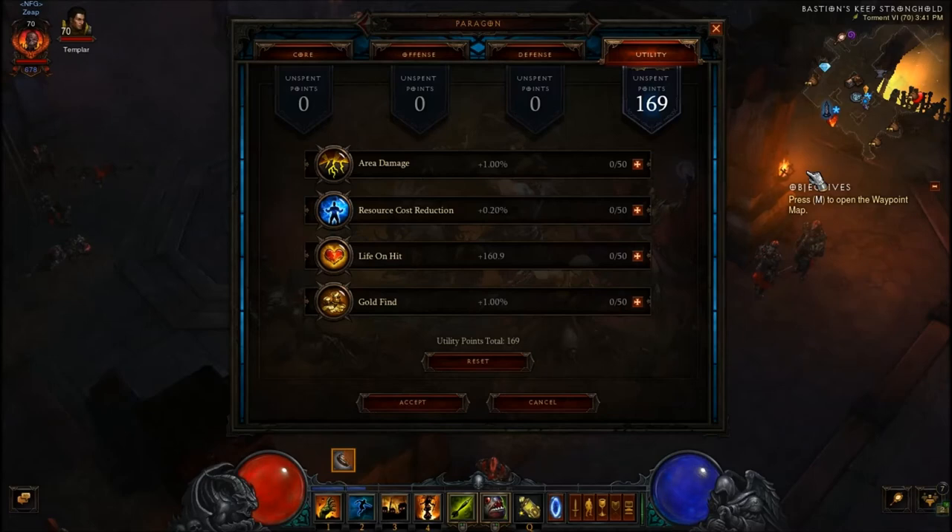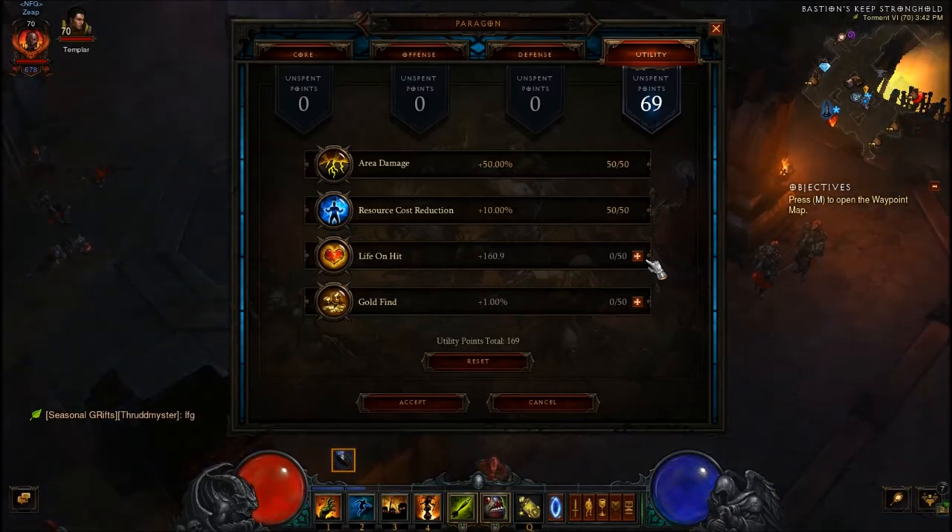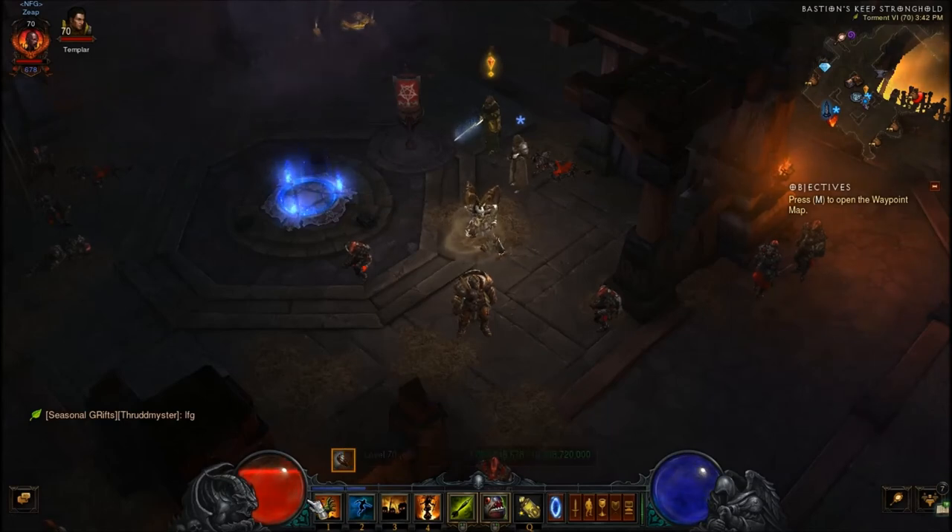In your utility, you're going to want resource cost reduction first, then area damage. This is going to be up to you whether you want area damage first or resource cost reduction first, but I usually go resource cost first. Then life on hit, and then finally gold find. That's it for the witch doctor.